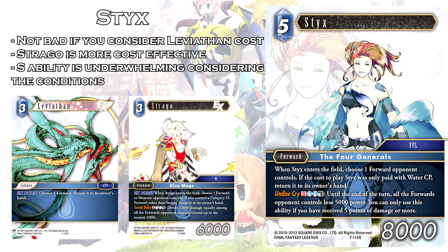There are cards like Strago that are more cost-effective for clearing your opponent's board, so you don't really need to go up to 5 CP to play Styx to create openings. As for its S ability, getting to reduce all opponent's forwards by 5,000 power is about as much as Cagnazzo does toward that part of the game, but Styx has to pay 2 Water, S, and Dull — and you can only use it if you have 5 or more damage, which is the biggest restriction overall. This card just doesn't hold up compared to what Water is offering, and its effect is generally more cost-effectively achieved using other cards.